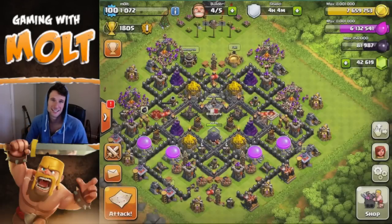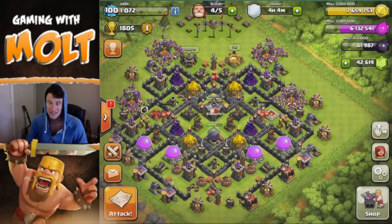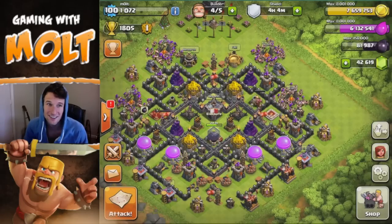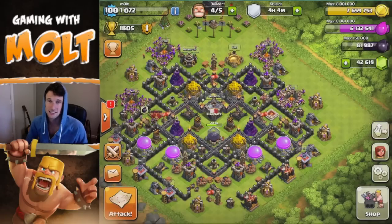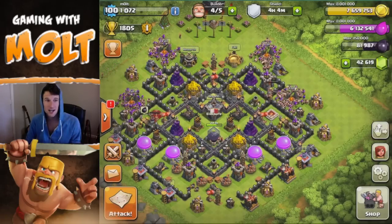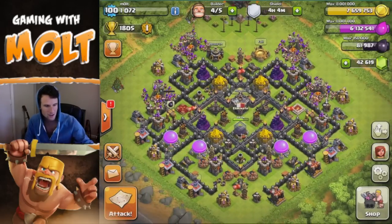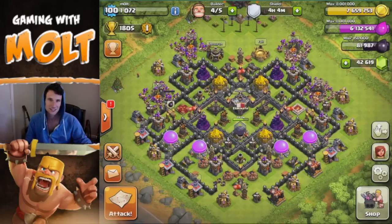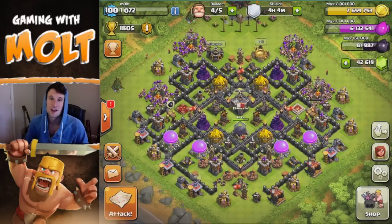What's up guys, welcome back, it is Memo, so happy to be here with you guys today. Today's a big day for us — as you can see in the top right of the screen we have 42,000 gems, all courtesy of AppNana. They hooked me up for this video so I could move up to Town Hall 10. I know some of y'all are gonna say I'm a gemmer, but that's okay — we've got YouTube All-Stars coming out really soon and we're trying to go for that number one spot.